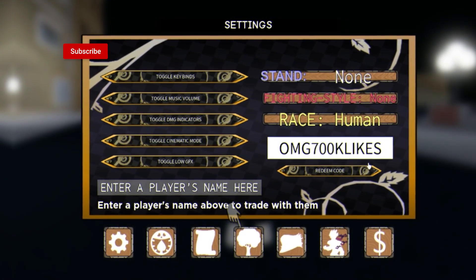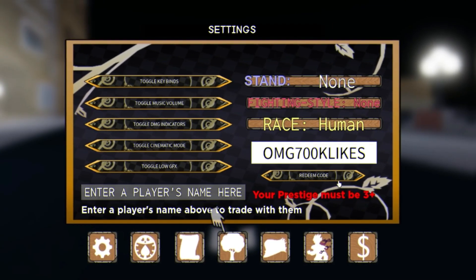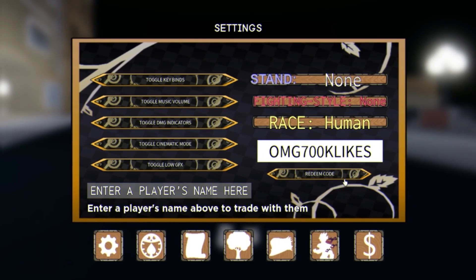The first code is: OMG700KLIKES — click on redeem code right now, guys, and enter that one in. Note that you must be Prestige 3 or higher before you can redeem codes.